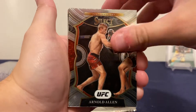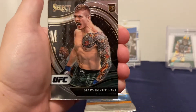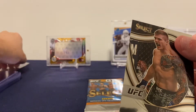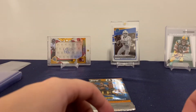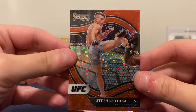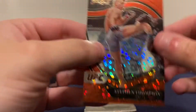Arnold Allen. There's Marvin Vittori, it's another Octagon Side — that's a rookie, that's a rookie. That's Corey Sandhagen. And that's Stephen Thompson Octagon Side Red Disco, that's out of 199.